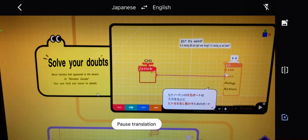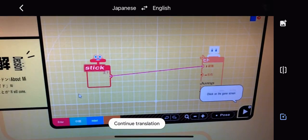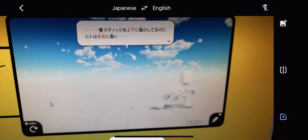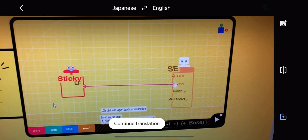Google Translate doesn't keep up a hundred percent, but I think this gives you a really good idea of what the core gameplay and the lessons are going to look like — what the different options will be. You can look at the different options I show on screen for what the different nodons connect to. There's definitely going to be a lot of creative options with this game. Let me know what you think of Game Builder Garage and this video in the comments below. Hope you guys are having a great day.